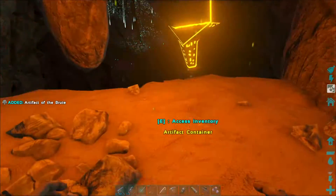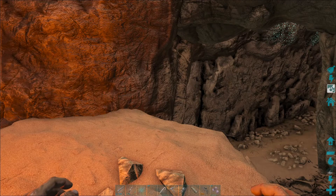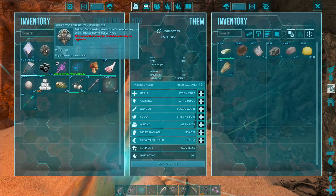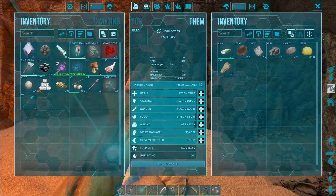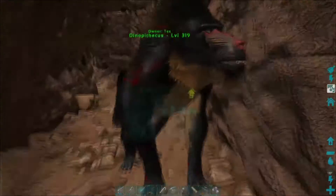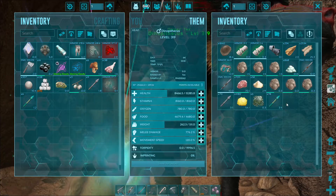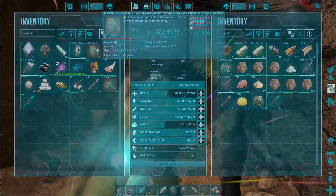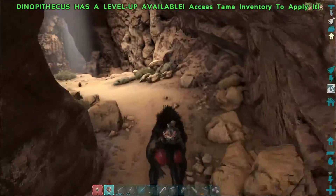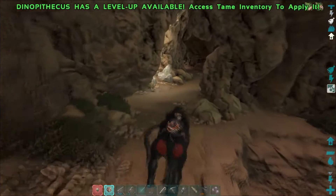Take. Oh look, it comes right back. Can I put him on my dinopithecus? No. Can you carry it? No. Alright, well we got one — that's awesome. Artifact of the Brute, and it took some brute force to get through here. Unintended. That stuff was crazy.